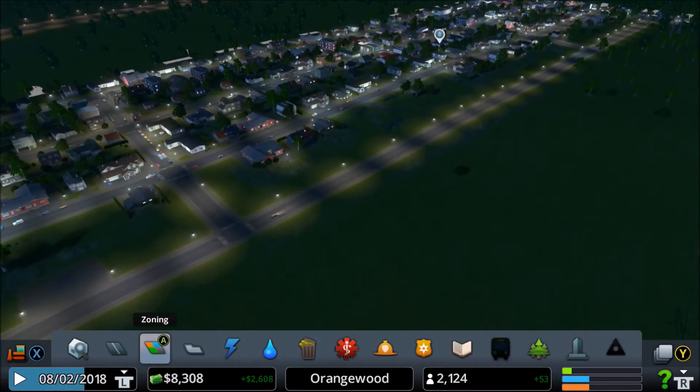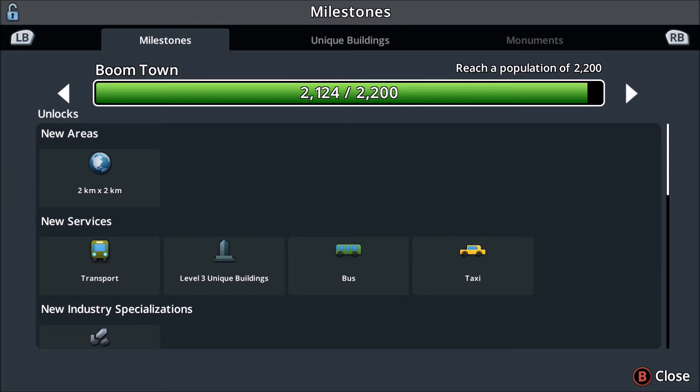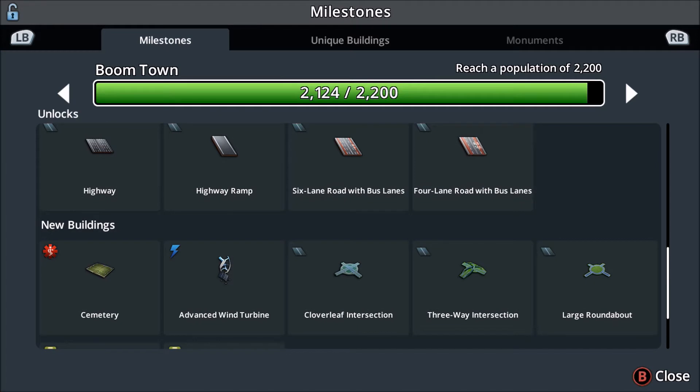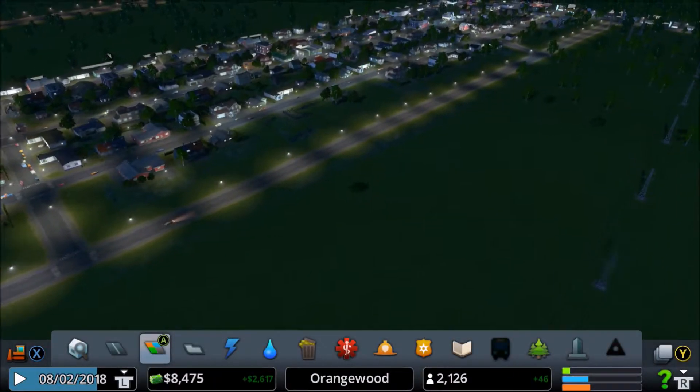I'm going to get some more people. The most amazing thing is we're pretty much close to our milestone. That pretty much unlocks us new areas, new services, transport level three, unique buildings, buses, taxis, highways, cemetery, advanced turbines, bus depot and a taxi depot. Those things are pretty interesting.